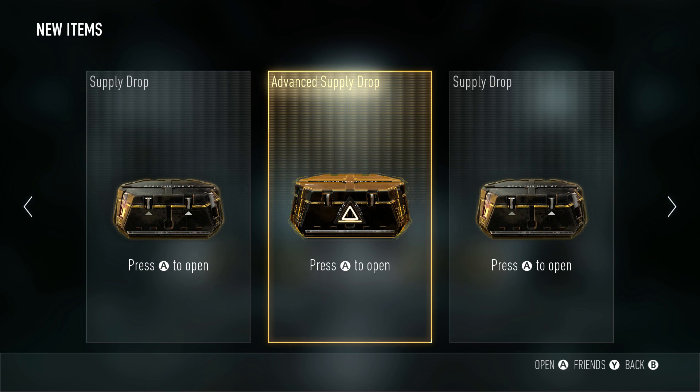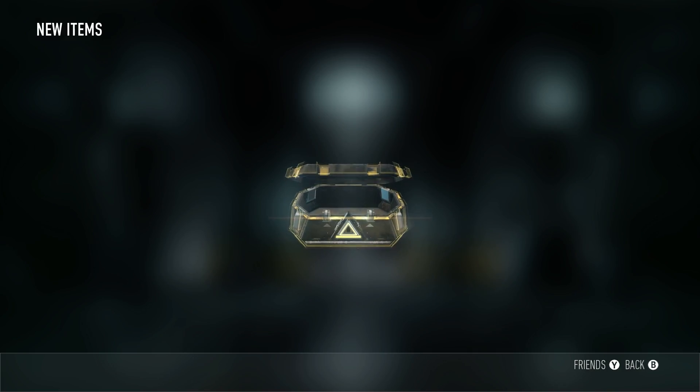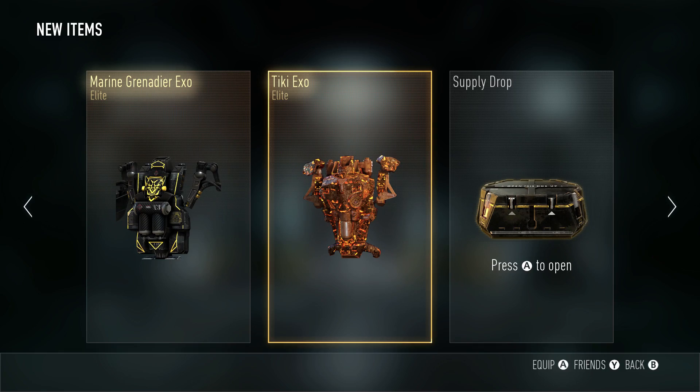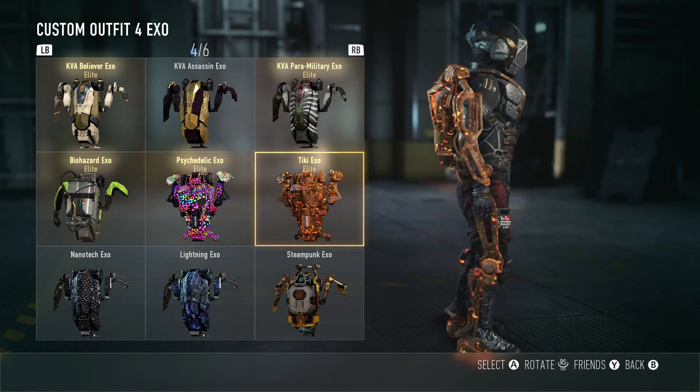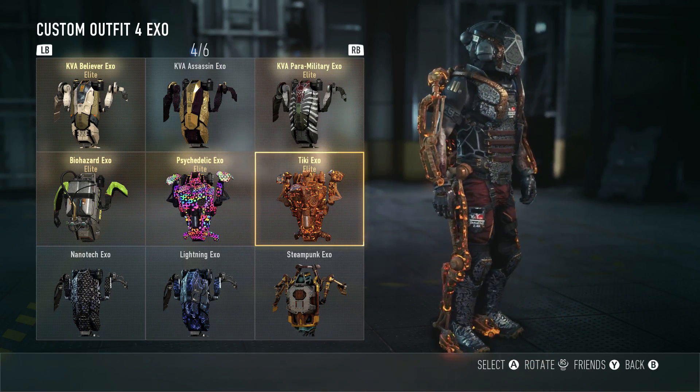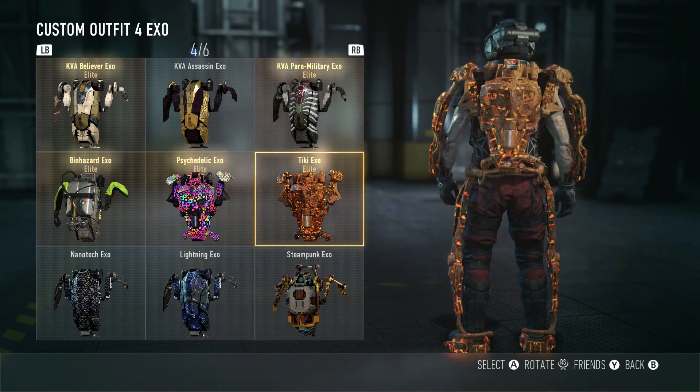Let's hope for a triple elite — the Inferno or something. Come on, let's see what we get. Oh, we almost got a triple elite — we have the Tiki Exo, which looks really cool. That one is really freaking cool.